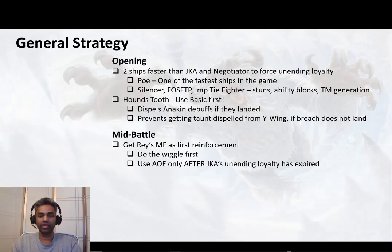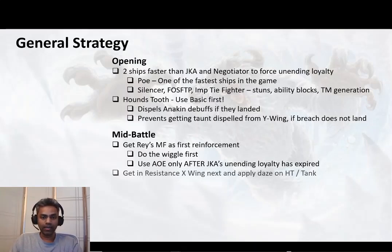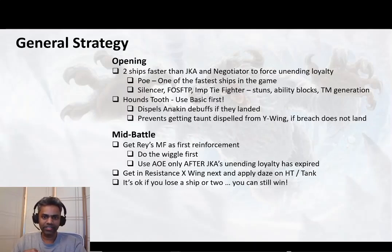In 90% of cases, once you've used that AOE after Unending Loyalty has expired, you're going to get rid of Jedi Knight Anakin. After that the battle is really easy to control because there are really no damage-dealing ships left in the Negotiator fleet. Your next reinforcement is the Resistance X-Wing — apply Daze on Houndstooth ideally if it's still there, or any other tank. You'll probably lose a ship or two; that's perfectly fine. It's actually desirable that you lose at least one ship — typically the Silencer or First Order Special Forces — because that allows you to get your sixth ship in. Keep using your specials on your Resistance fleet whenever they have Foresight; that'll get you to your ultimate fast.